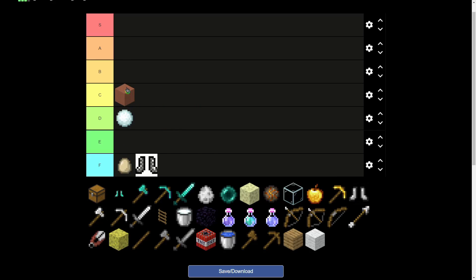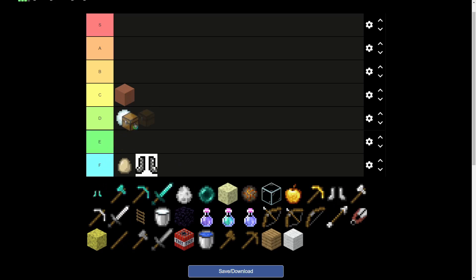Clay is probably C tier. It's quite good for bed defense, it's cheap — cheaper than endstone — and it's quite good if you do a defense centered around one block so they never know where your bed is.